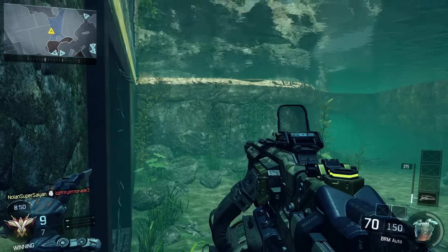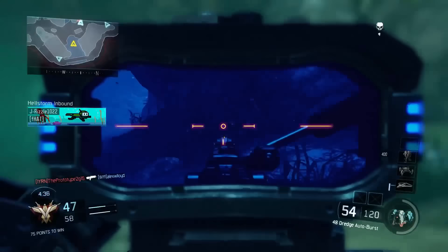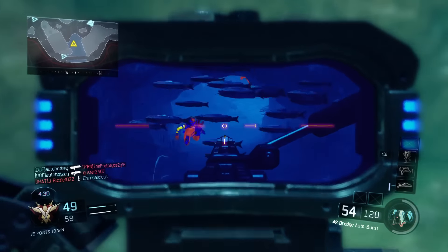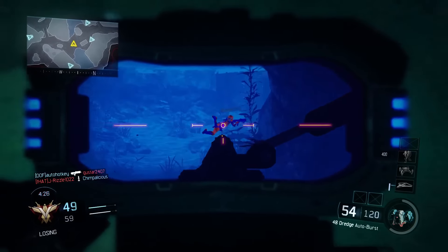The waterway on Hunted is very long, flowing almost the entire length of the map. Not only this, there is an enclosed space that the enemy has to be submerged to go through. These are perfect conditions for completing this challenge. Let me first show you the two key locations you can attempt to do this from, and then I'll discuss a few tactics to make it even easier.